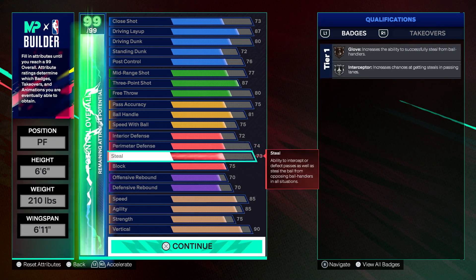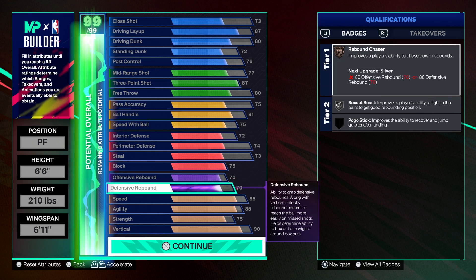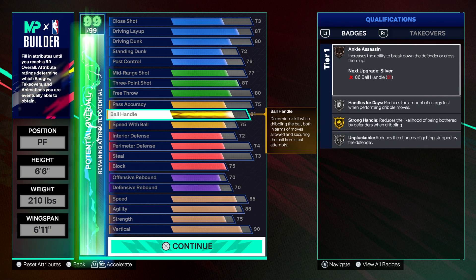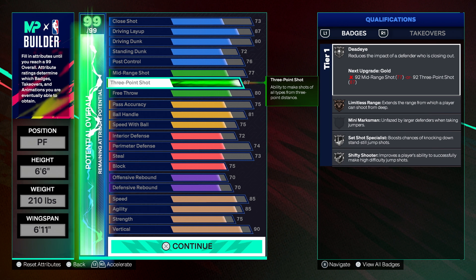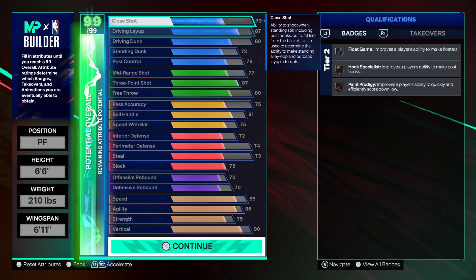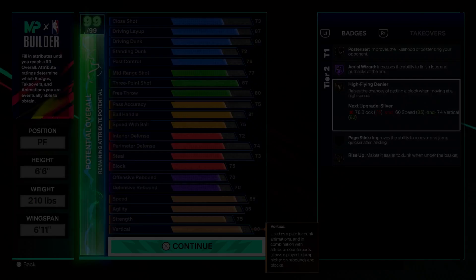What I like most about this build is that you're just well-rounded. You can play a little defense on the perimeter and interior, you have 70 offensive and defensive boards to help box out for your center, an 81 ball handle and 75 speed with ball so you can put the ball on the floor and beat people off the dribble, good shooting with an 87 three-ball and 77 mid-range to space the floor, hit free throws in five-on-five, and decent finishing with an 80 driving dunk and 87 driving layup. With Hall of Fame Aerial Wizard, if a dude is face-guarding you, you can make that backdoor cut — just a nice well-rounded build.